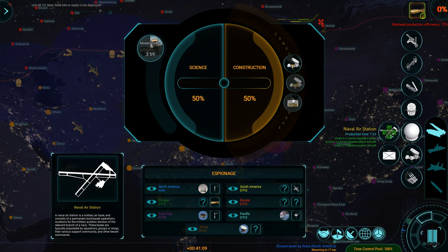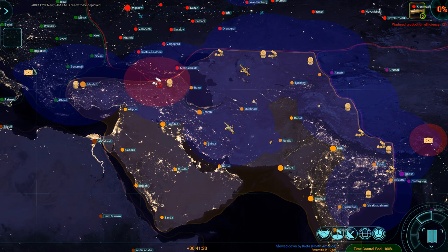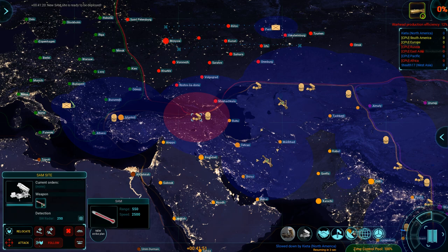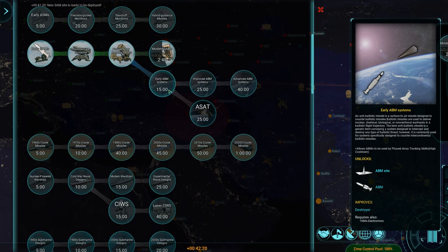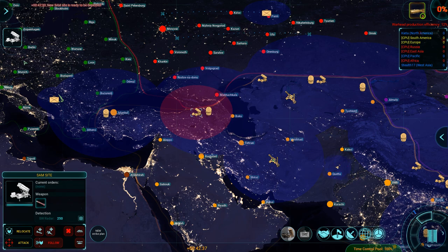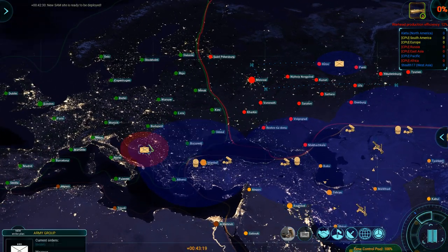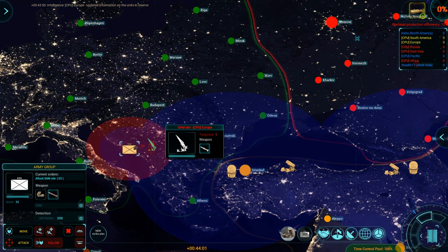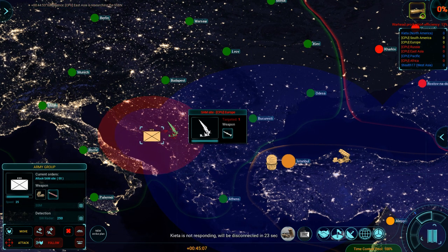I'll go ABM systems, by the way. Early ABMs is done in 50 seconds. You have early ABMs already. So if you want to get the next tier, it's done now. Research complete. Then I'm going to research all the way to early warning systems — airborne. We could use a few AWACS. Europe already has a missile vehicle, but we can build those as well, I think. Yeah, but they're nuclear — that's my issue with them.